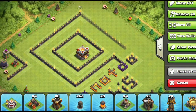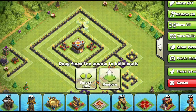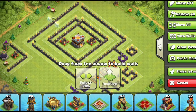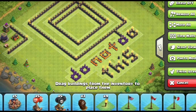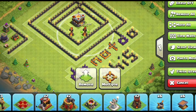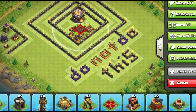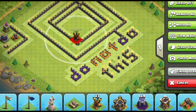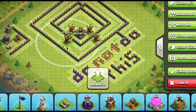Here's something that's actually very common and works well: having a square compartment in the middle and then a giant outer square around the base. This creates an area for troops to funnel around the exterior. If you have strong defenses in the core — like crossbows — by the time attackers destroy everything on the exterior wall, they may not have enough power left to break into the middle. There have been many cases where everything gets taken except that one dark elixir storage sitting in the middle core.